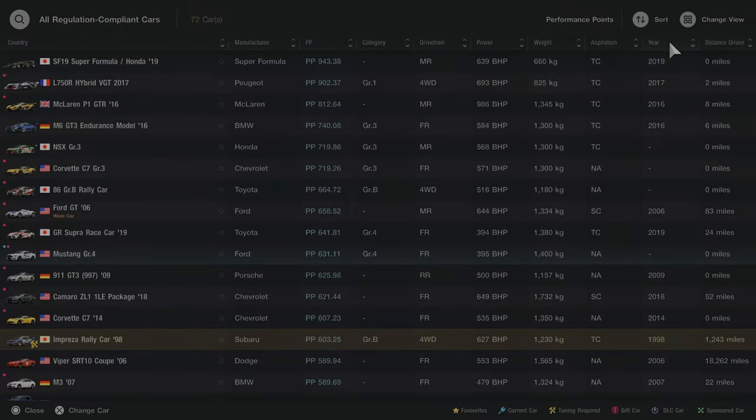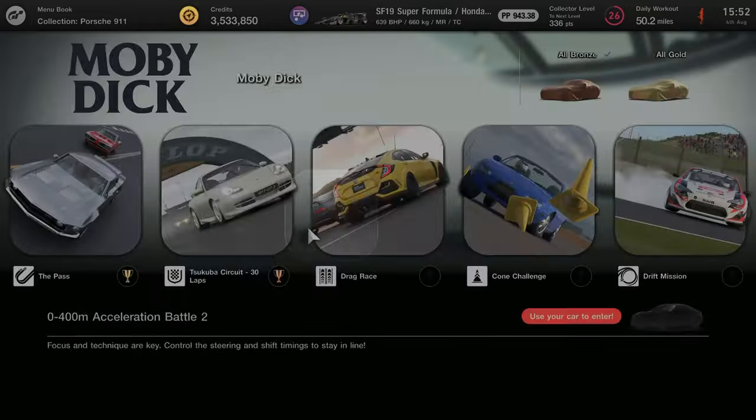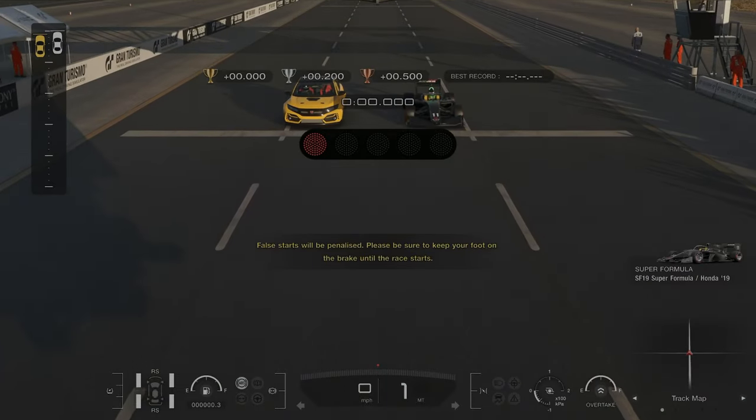For the acceleration battle, similar to the first one, just choose the fastest car you have. I chose the Super Formula car and you should have no problems completing it.